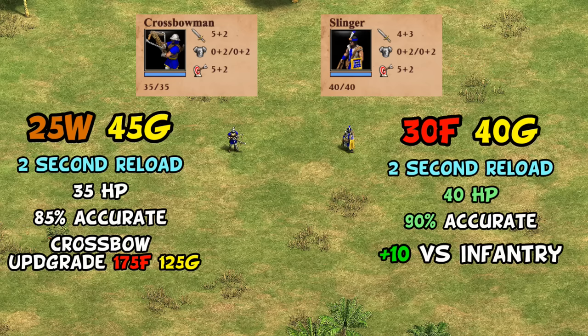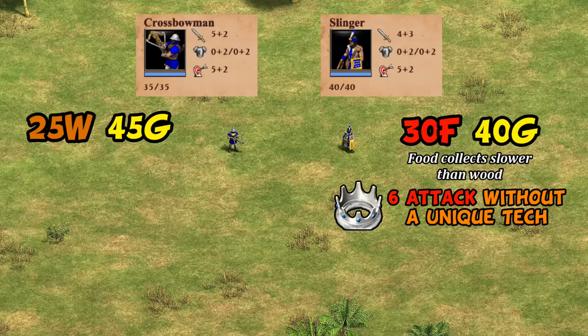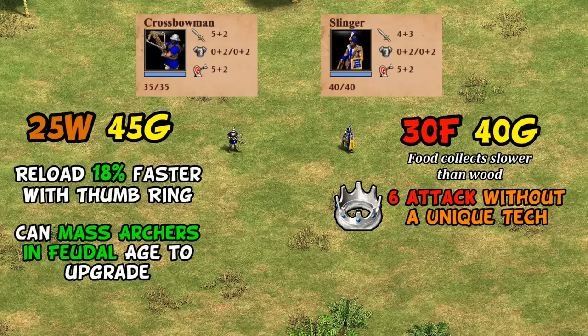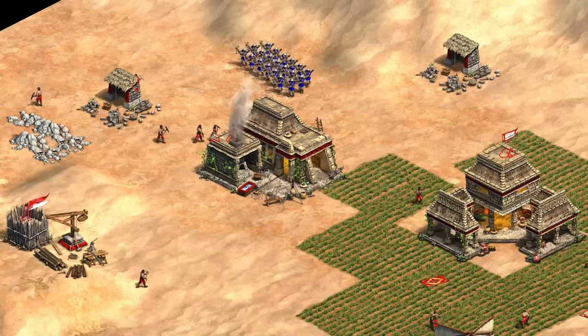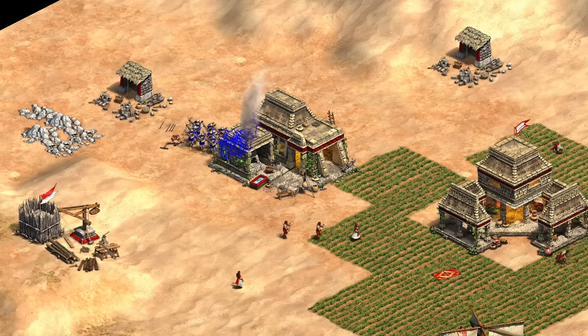The problem is most of those things also come with subtle downsides. First, their cost is food instead of wood — a slower and more difficult resource to collect. Their seven attack is only possible with a unique tech at the Castle, giving you an upfront cost of both a Castle and an extra tech. Their fire rate is also not improved by Thumb Ring as of the last patch, meaning Crossbows eventually fire faster. And pointing out the extra Crossbow upgrade simply reflects the fact that you can start massing archers in Feudal Age, whereas that isn't even an option for Slingers. They also have the added disadvantage of a minimum range, which is removed by the Castle Age unique tech — but again adds an extra step. As you dig deeper it becomes more obvious why Inca players usually default to archers, with Slingers being more of a situational emergency switch when up against a lot of infantry.